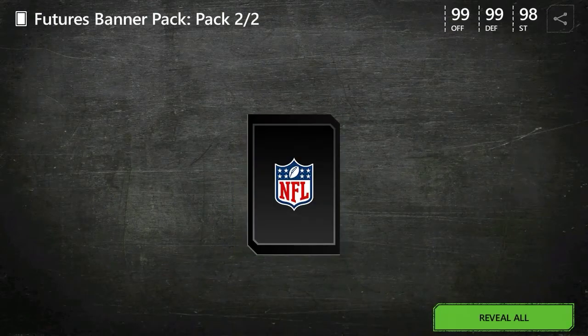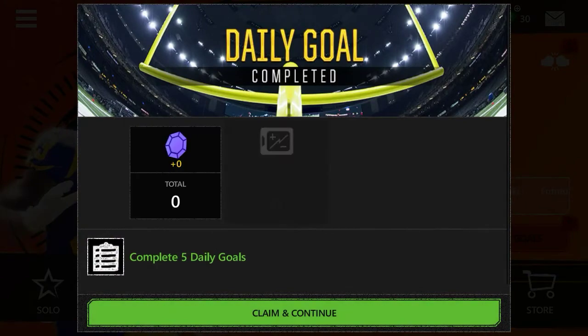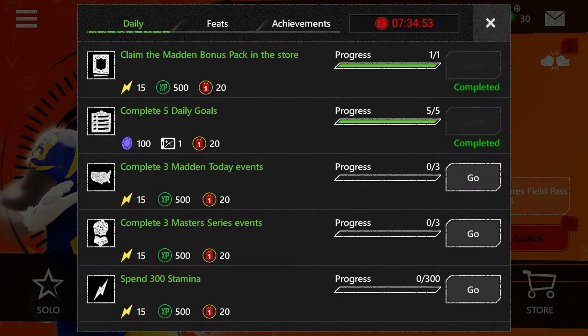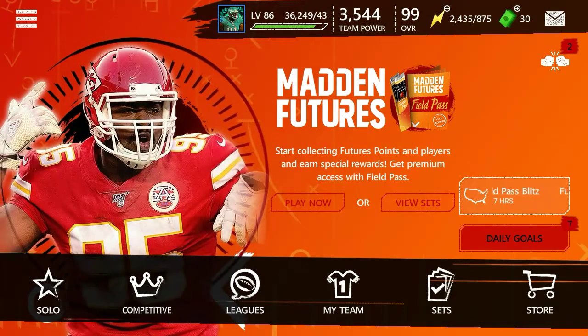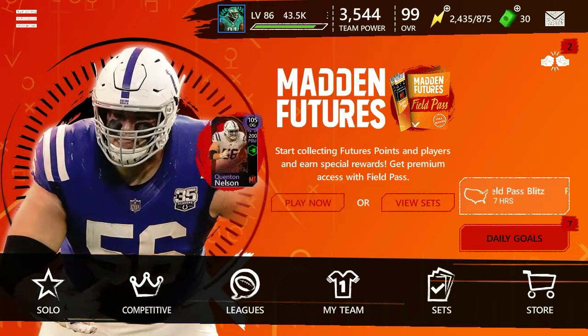It's not the easiest field pass but it's pretty simple overall. You're going to get some 80s, a banner, 20 of those points, and 100 gems. If you did enjoy today's video, be sure to drop a like, subscribe to the channel if you're new, and don't forget to turn on post notifications. Joshua's out — peace.